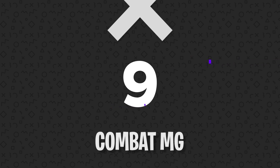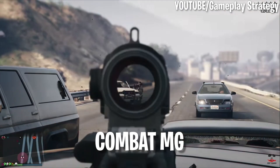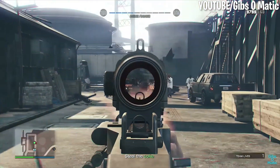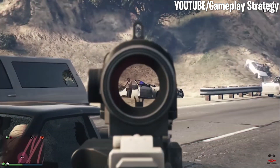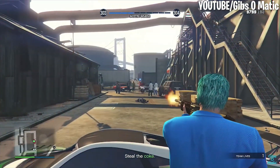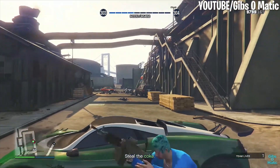Number 9: Combat MG. The Combat Machine Gun is a powerful weapon for almost any mission. Given its impressive ability to hold 200 rounds of ammo, its high fire rate and damage make it an extremely useful tool for taking down vehicles and enemies wearing armor. The gun is fairly accurate for a machine gun too, and it's the perfect weapon for taking down a large group at once. The reload speed keeps it from being perfect for every situation, but most of the time you can't go wrong with the Combat Machine Gun.